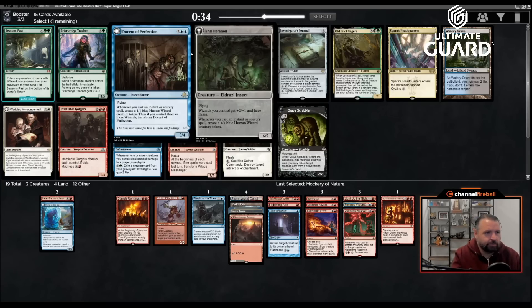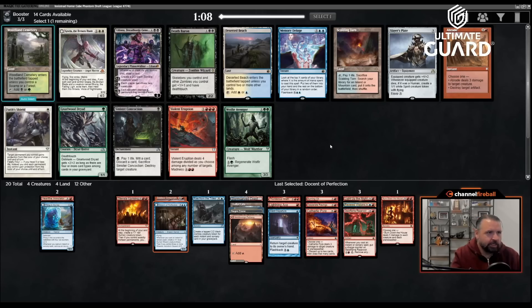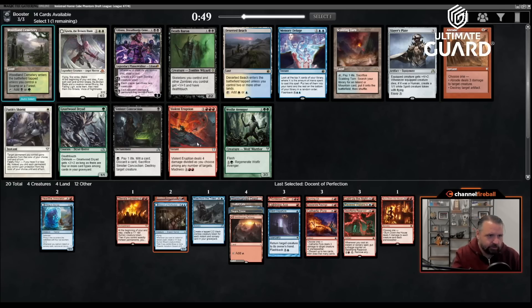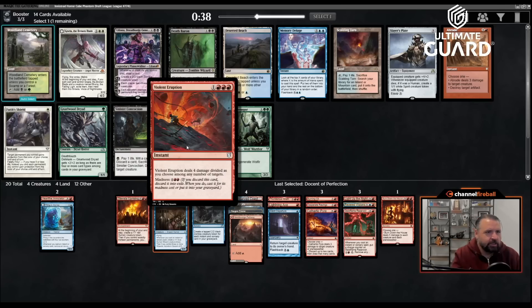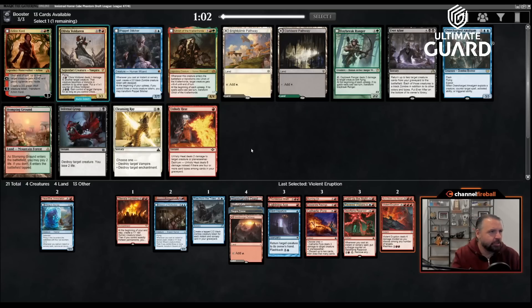Docent of Perfection — five mana 5/4 flying, when you cast an instant or sorcery you get a 1/1, and if you have three wizards it transforms into a 6/5 making all your wizards plus two plus one flying. If I cast it plus a Lightning Axe or Silent Departure on turn six that's already pretty decent. There's Scalding Tarn but I feel like I should take spells. Four mana instant deal four as you choose, or madness for one red-red — Violent Eruption — that's a bomb!